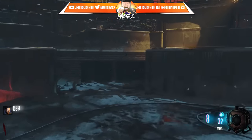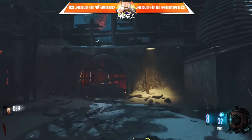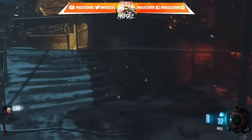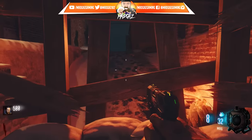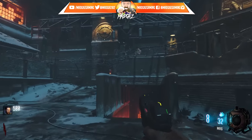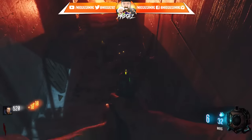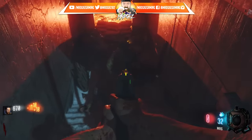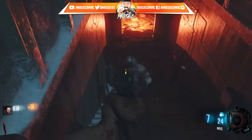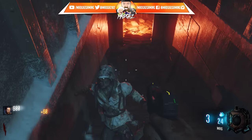Yo guys, how's it going? Madgaz here and for this video I'm showing you how you can get this brand new Easter egg perk inside the Giants. So what you want to do is boot up the Giants, play it like you would a normal map, and get some kills and some points. Amass some points with pistol Bob, just like so.